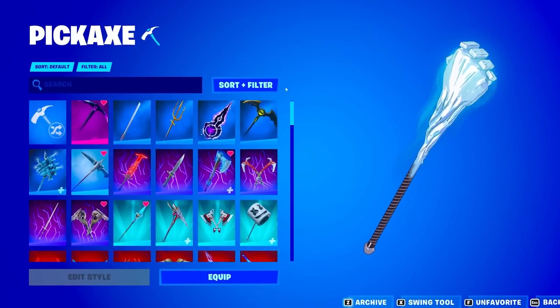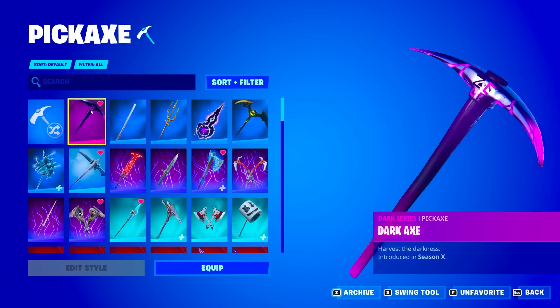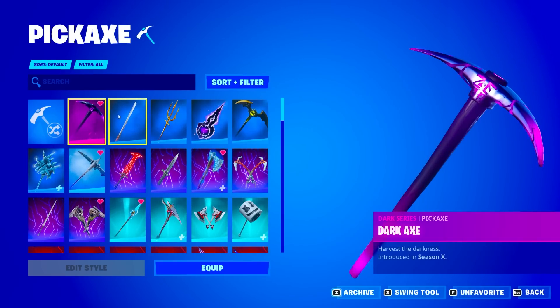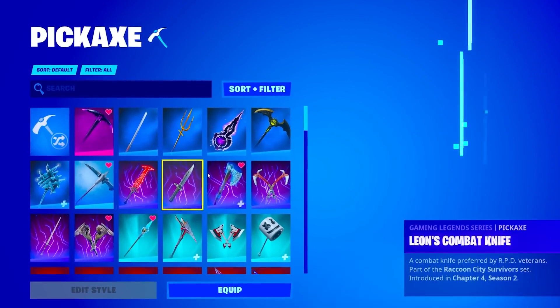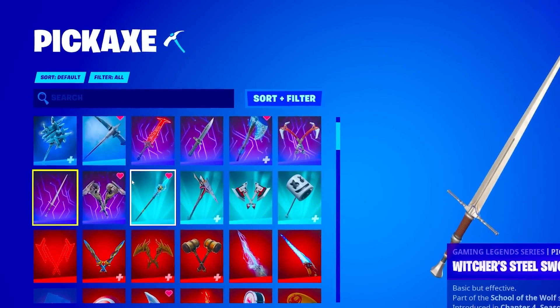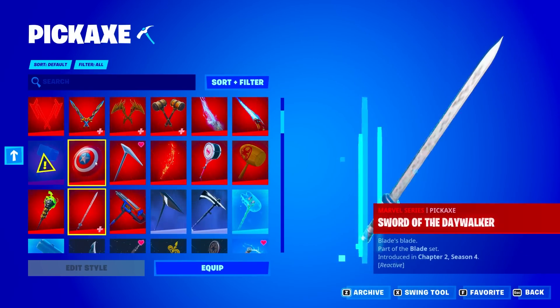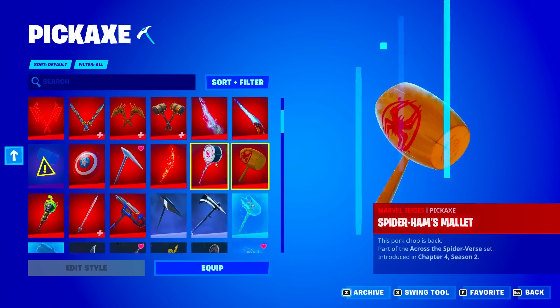Moving on to the pickaxes — pickaxes usually get a little more rare and they're pretty cool to look at. We got the Dark series pickaxe and there are 212 pickaxes total. We have around 5 DC series pickaxes, 1 Frozen series, around 8 Gaming Legend series pickaxes, 4 Icon series, and look at this — he has 3 rows of Marvel series pickaxes as well.